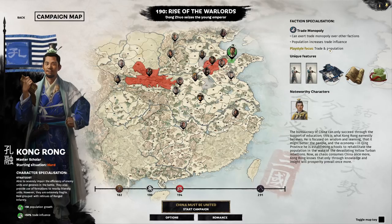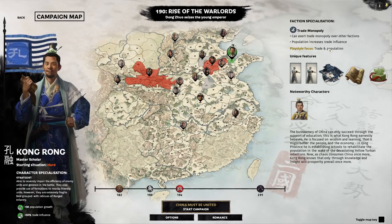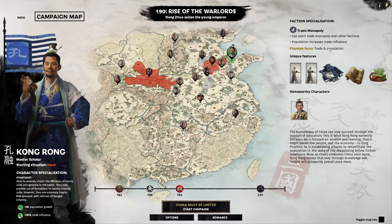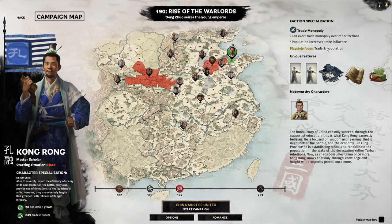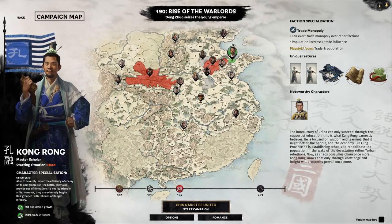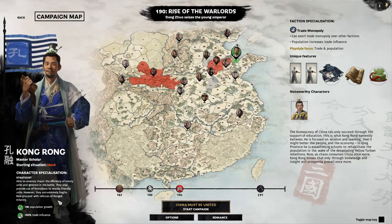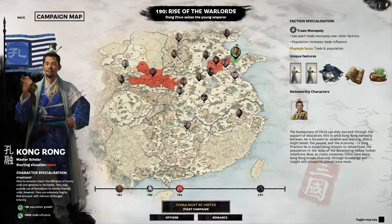Faction specialization wise, he has trade monopoly. You gain this by issuing trade monopolies, which is Kongron's special version of trade routes, and you're able to acquire this to boost your trade influence. You can also increase your trade influence with population, so that's why population growth is a key thing for Kongron.